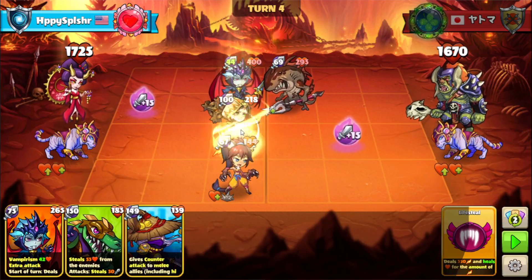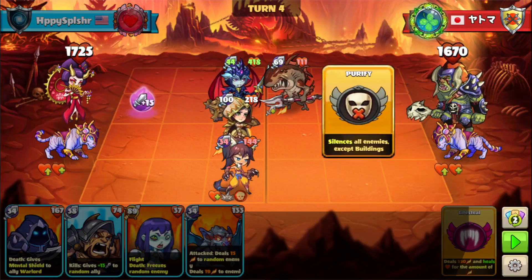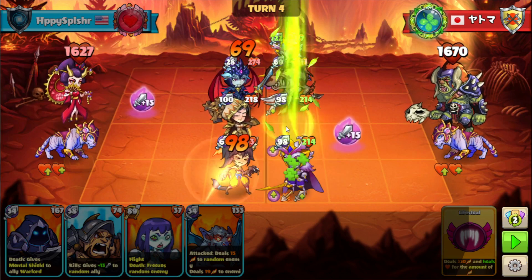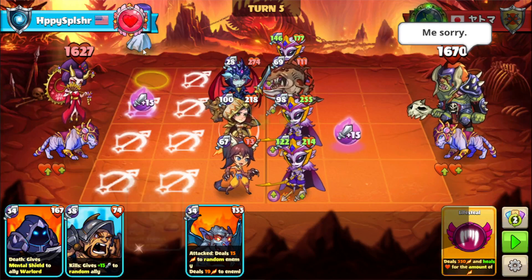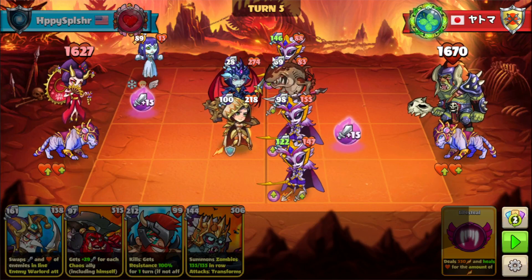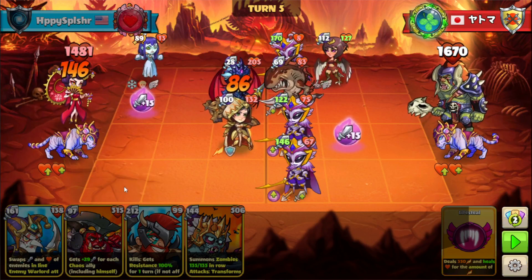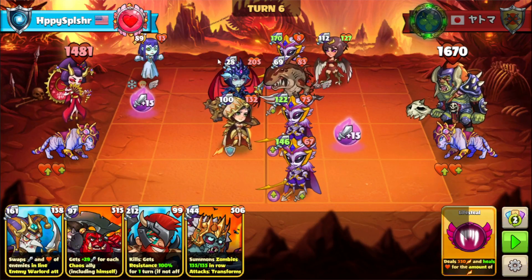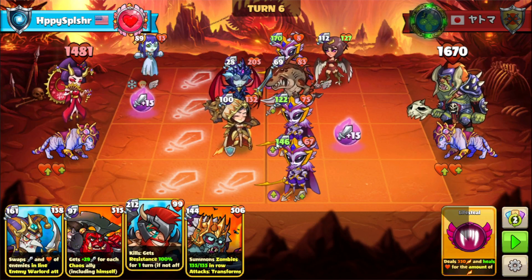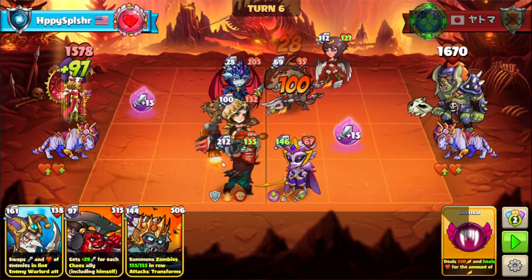We're going to summon this melee hero on C3 to guard the bottom lanes. This Dark has some block and also immunity, which we'll play around the silence skill. We'll need to take care of these Masoras — going with this flight hero on A1, which has a death trigger to freeze a random enemy and stop another copy of Masora from coming out. We'll clear out all of these Masora copies. Going with this Doran to give itself some immunity.